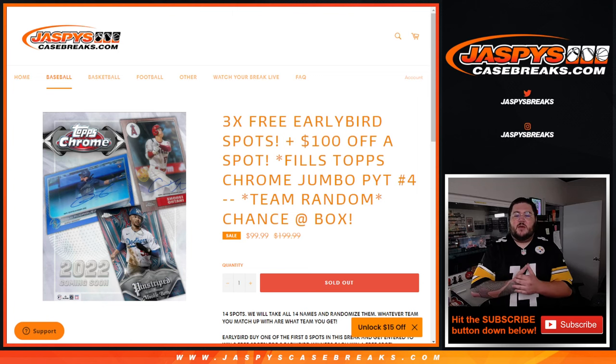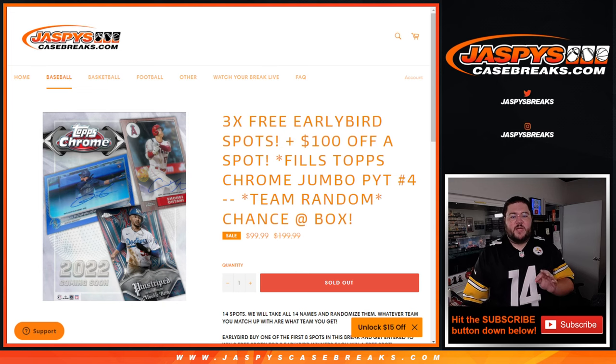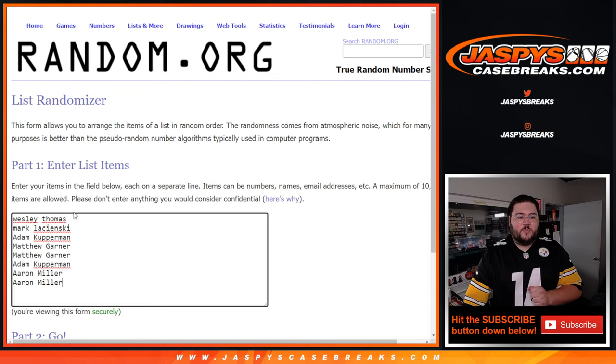What's good, y'all? Chris from JacksonsCaseBricks.com doing our Topps Jumbo PYT 4 Team Randomizer here. So we're doing a few giveaways. First up, we're doing our three free early bird spots. The first eight people who got spots — top three names will be our free early bird spots.